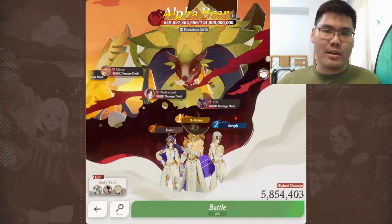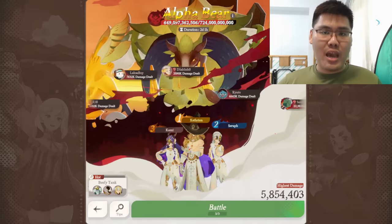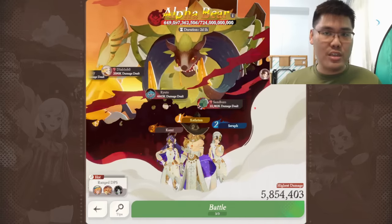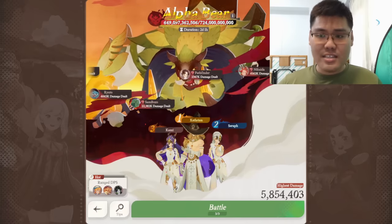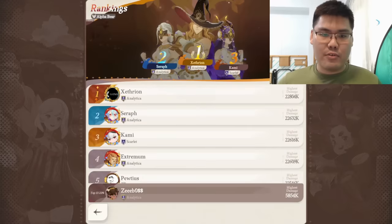I call this meta the 'Throw the Bear' meta and I'm going to review the team setup, explain the rationale behind the units as well as the positioning, the different caveats, and then showcase the top damage build done by my guild mate Zephron.